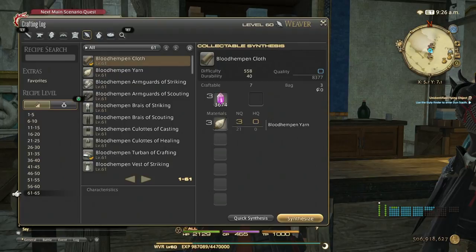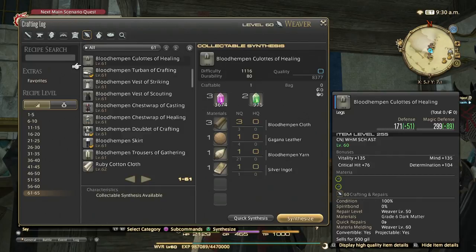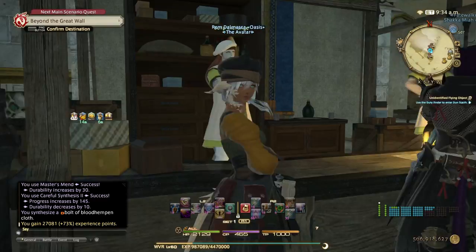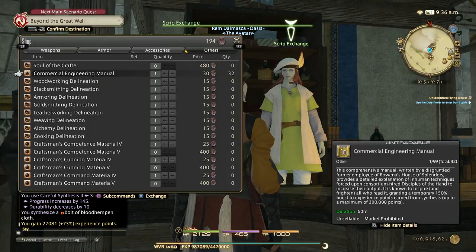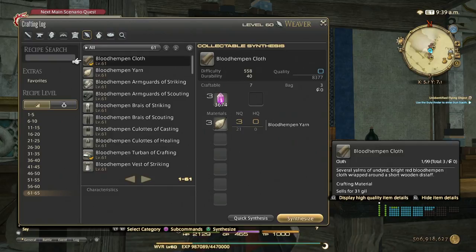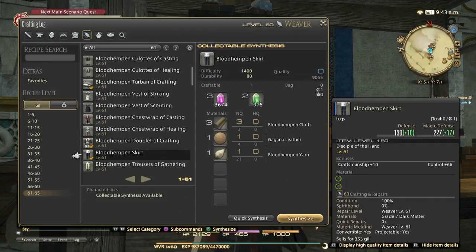I'm back with mats. Let me show you the rotation for these collectibles to get to level 61. Also don't forget your grand company dailies. Another option for XP: you can just manually craft these items — when you do, make sure to have commercial engineering manuals active, because you get a lot of bonus XP when crafting with them. That's a good alternative if you can't afford to do collectibles.